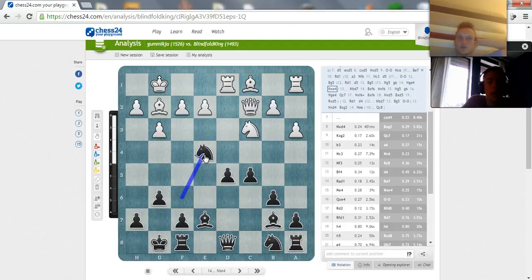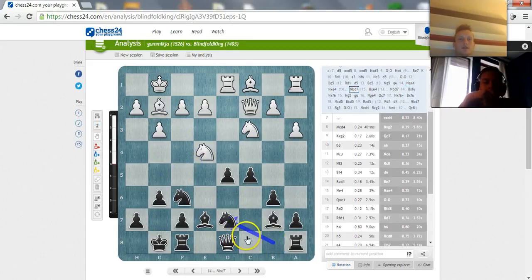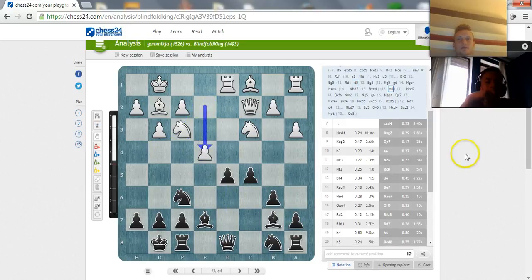Knight takes e4, bishop takes e4. I can also play knight d7 - it's very similar to what happened in the game. But here's a very interesting idea - this was a big opportunity for my opponent. He should have played e4. I felt like it doesn't look too logical to close the diagonal for the g2 bishop. But if you get that d5 pawn then you can try to push it over to d6. So e4 was really strong.